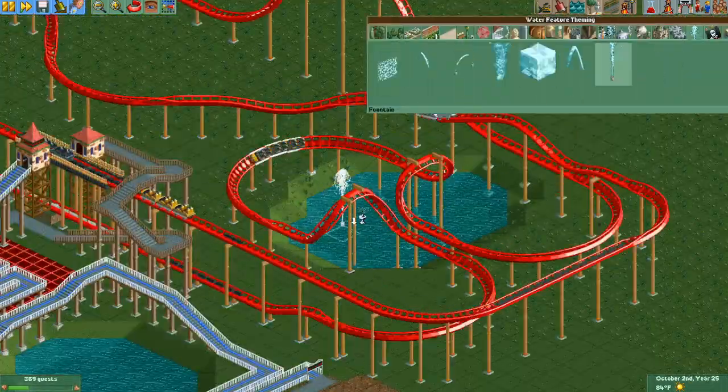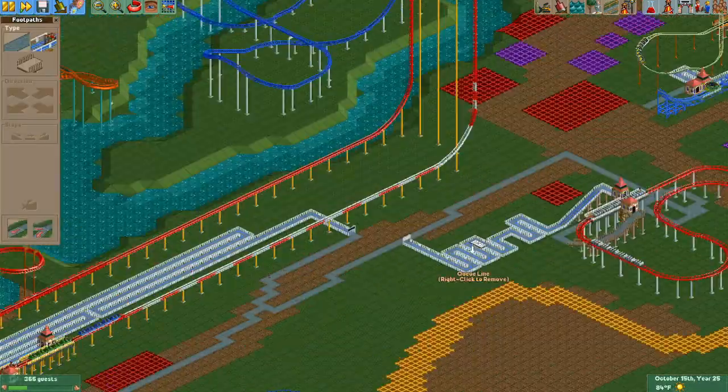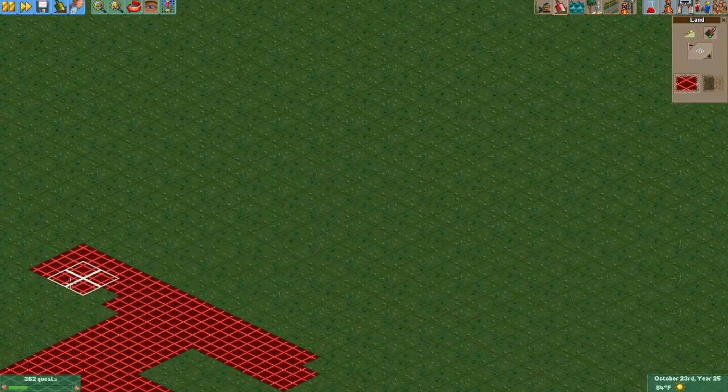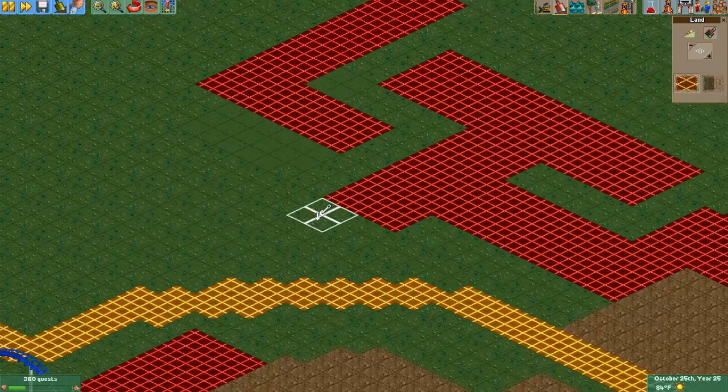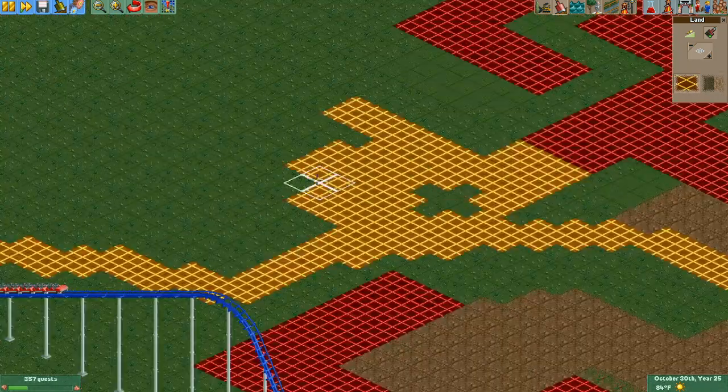Also tweaked Top Thrill Dragster a little bit to give it a slightly taller top hat and a slightly shorter horizontal section. I'm not sure if I still like the way it looks — I think the top needs to be narrowed down a little bit or something. Not sure if I can get that to look good with the Giga Coaster track, but I'm gonna play around with it a little bit later.